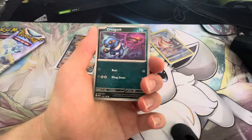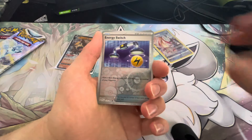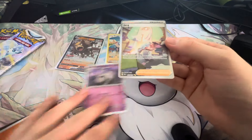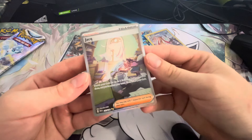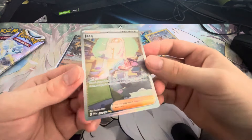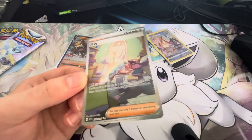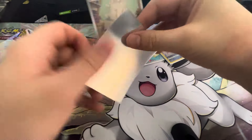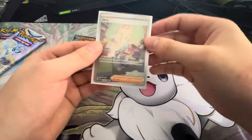We have a Watch Rule, Zangoose, Krokorok. It's a Titan. Team Star Grunt. Energy Switch. Oh my God — we've got the Chien-Pao Alt Art! Wow, that is a nice pull. The Chien-Pao Alt Art — oh my goodness, that actually looks so nice. Well, I guess these boxes still do provide. This is actually a really nice card.